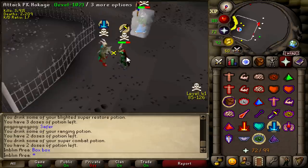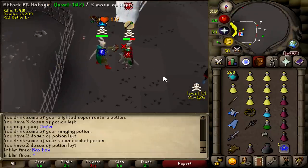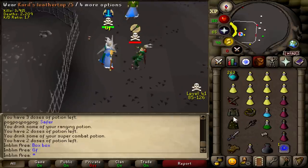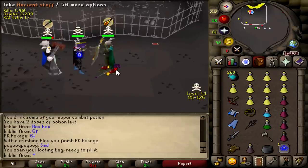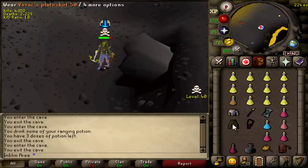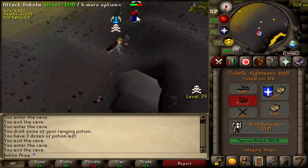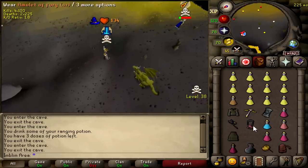I ran into what I think was a newbie teamfight, and I just hopped on the guy with the biggest risk, who had ARAMS and DHIDE. Good fight — that's an ARAMS kill. That's an AGS KO for 6 mil loot. Oh no way, he was already praying — I hate that.